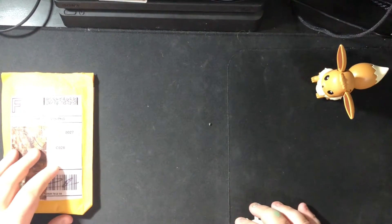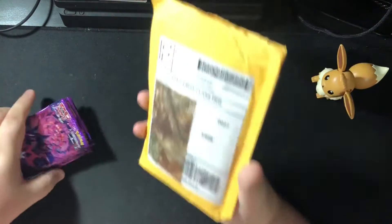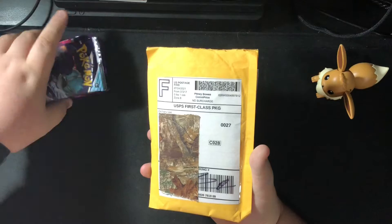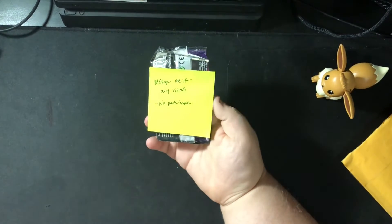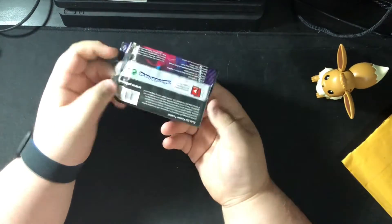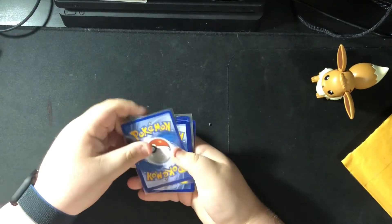What is up guys, I am back here with another opening. I finally got this mystery pack with supposedly vintage cards, so we're gonna be doing this first. Then we got Japanese, three Battle Styles, and three Chilling Reign. I actually took a look in here but I didn't look at any of the cards — message me if any issues. As you can see it's a resealed pack; the glue came off so I kind of messed it up. Let's just get into it. There are cards with sleeves on so I'm gonna move those to the back.